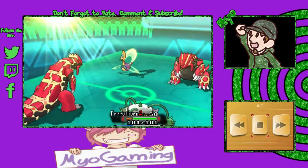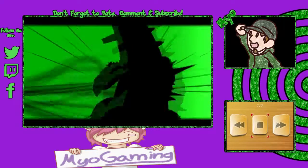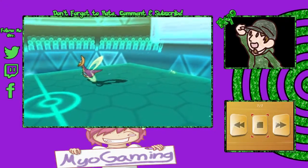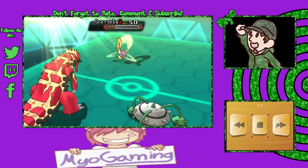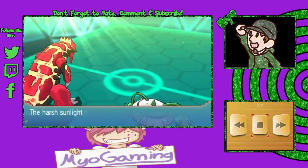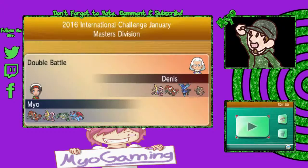It's now down to Groudon and Ferrothorn against Dennis's Groudon and Cresselia. A Power Whip comes out, taking out Mayo's Groudon, and Groudon goes for Precipice Blades yet again, taking out Cresselia. Mayo was the victor for this match — he did defeat Dennis, but Dennis played very well, having a scary lead at the start with a plus two on his Xerneas and Kangaskhan.